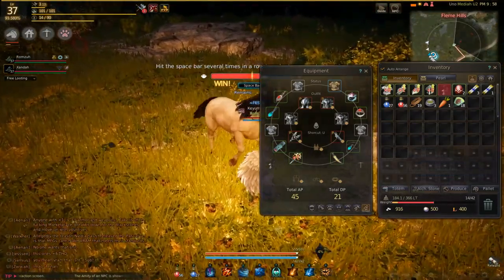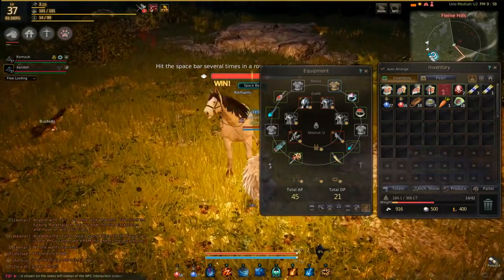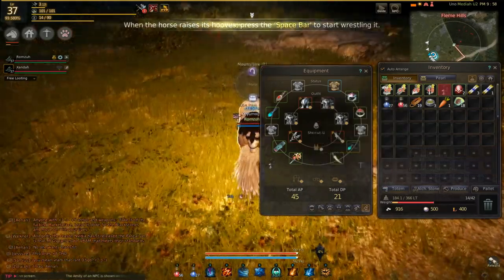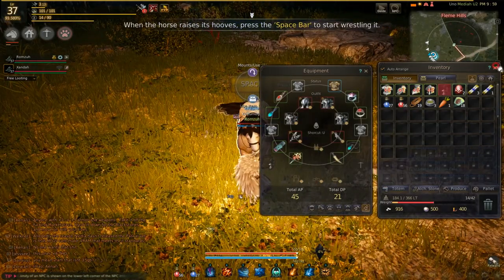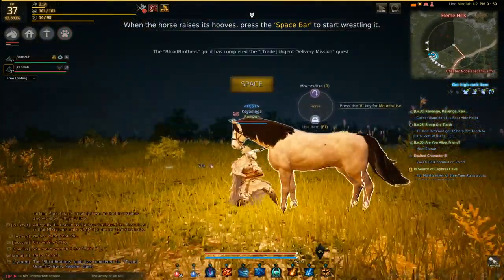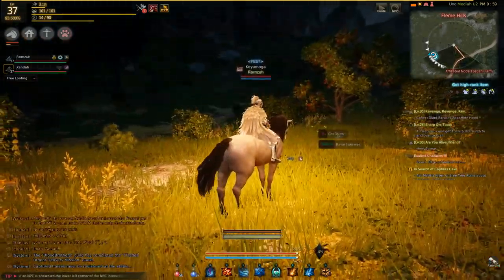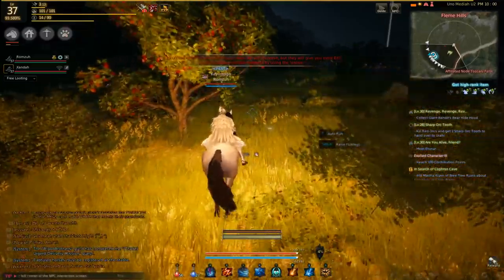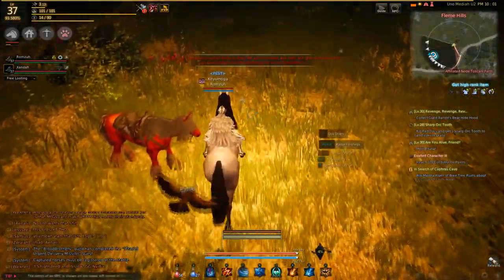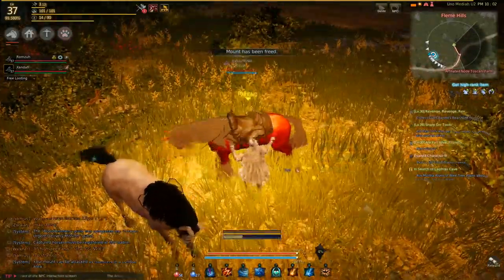Now that you've tamed your horse, it's time to head back to the Stablemaster in the nearest city. Click on the Stablemaster and register your horse — give it a name. It doesn't tell you the gender of your horse until after you name it, so just go for it. If the gender is right, congratulations; if not, you have a funny horse named Bob that's female. Also note that when you head back to the Stablemaster, you'll notice your horse is going slow — you simply can't go the full speed of your horse until after you register it.